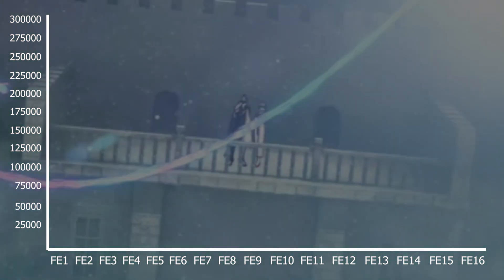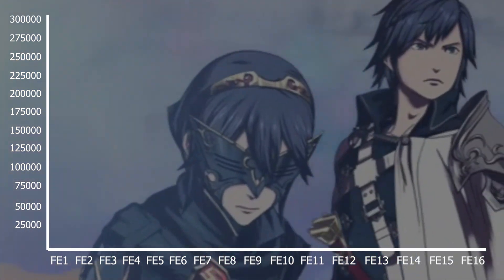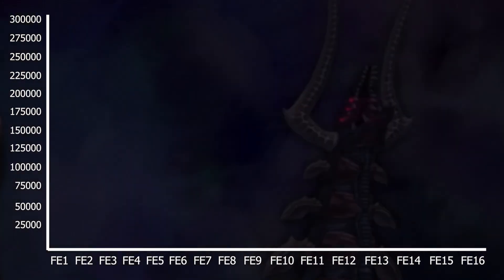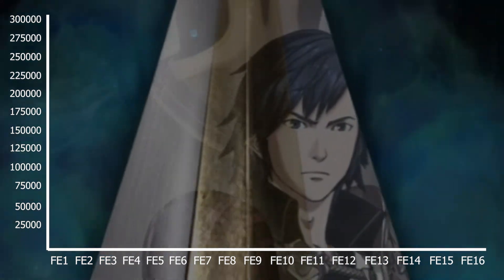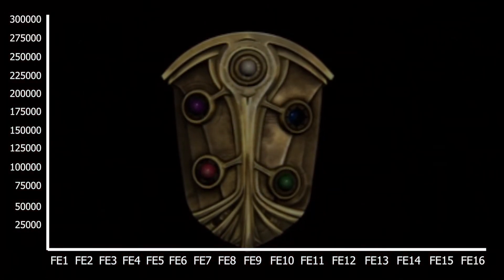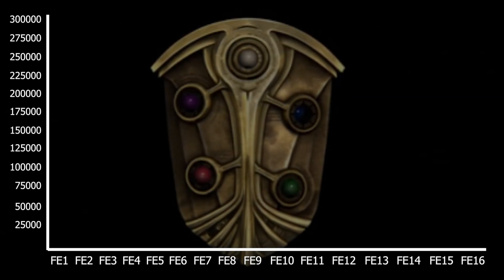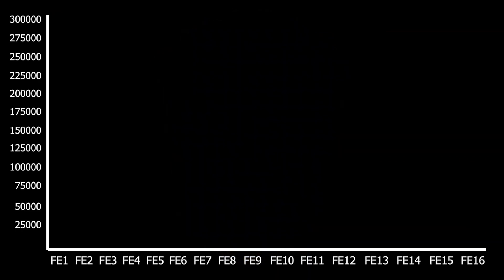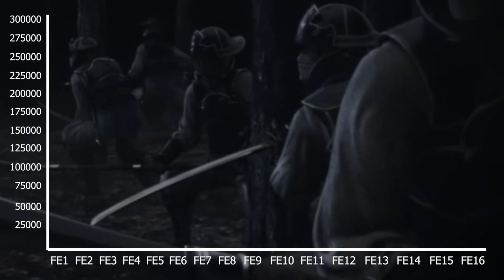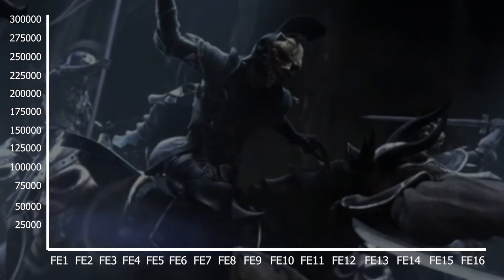I rounded the word count to the nearest hundred just to make the numbers look nicer. As for parts of the script I did not include: I did not include any supports because they're completely optional and not really part of the main story. I also did not include any DLC or character endings in the credits epilogue. What I did include was village and house conversations, talk and recruitment conversations, paralogs and Gaiden chapters, and in games that have them, base conversations. So we're going to start from the shortest script and work our way to the longest.